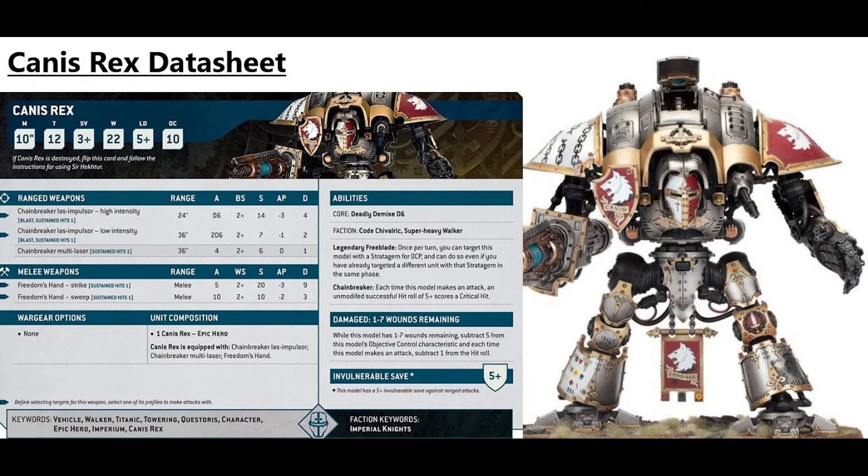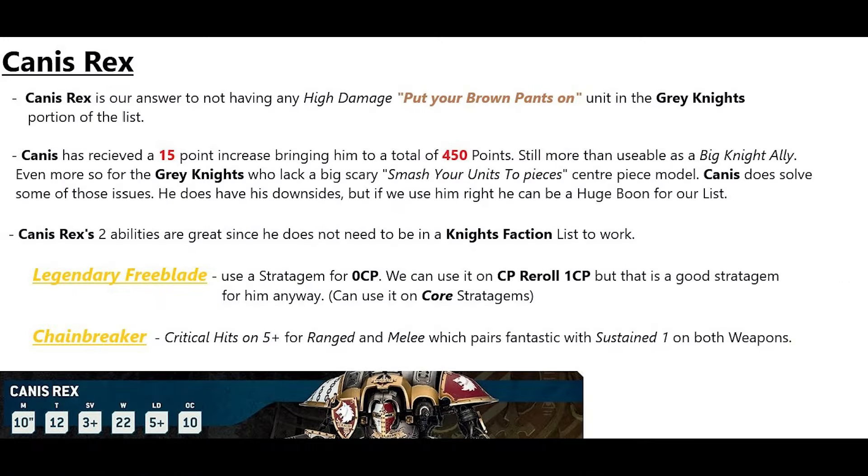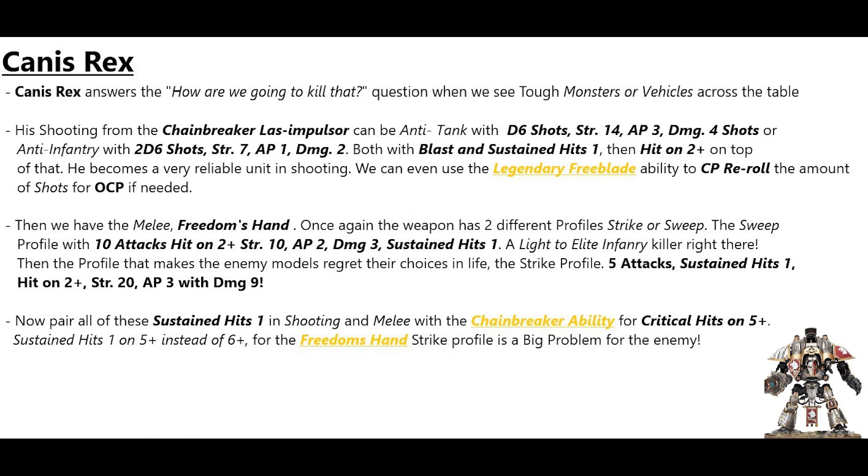Canis Rex is our answer to not having any high-damage, scary units on the Grey Knights side of the list. He did receive a 15-point increase to 450 points, but he is still very usable as a big knight ally — especially for Grey Knights who lack a centerpiece model that can smash enemy units to pieces. His two abilities work even outside a Knights faction list. Legendary Freeblade lets him use a stratagem for 0 CP, great for CP rerolls. Chainbreaker gives him critical hits on 5s for ranged and melee, which pairs well with sustained hits 1 on all his weapons.